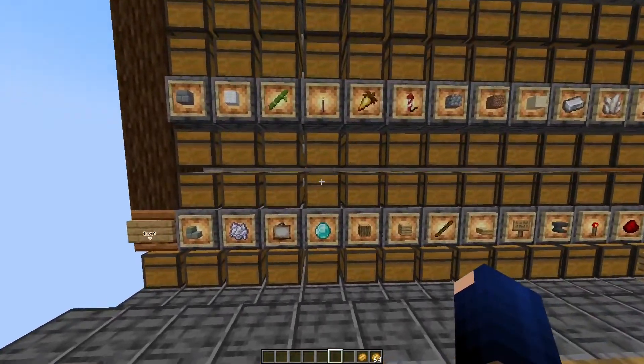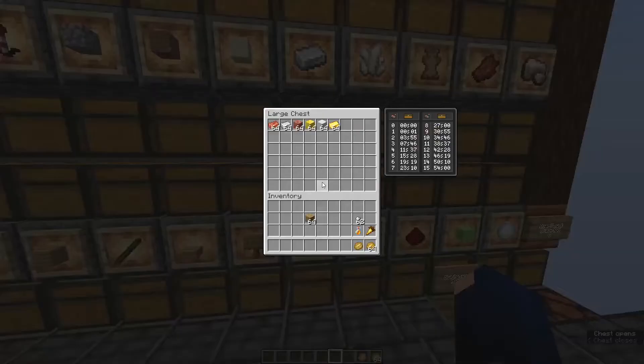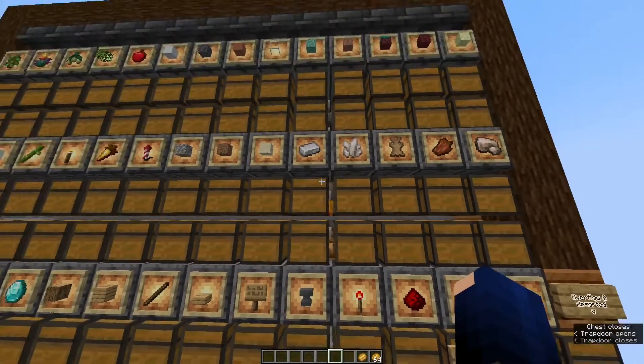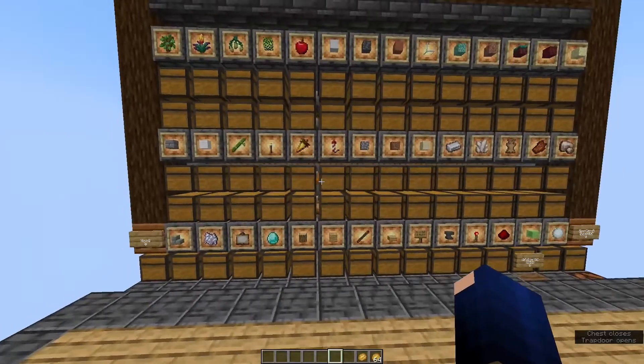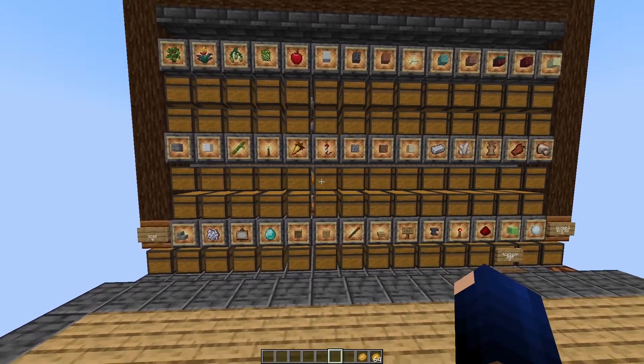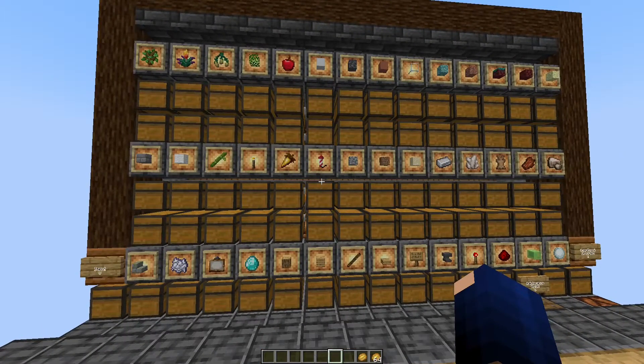Each of those categories is able to hold different item types. For example, here we collected all the light blocks, or here we have gold, copper, and iron. This way you are able to have a system — or a module, I should say — that can handle a lot of different item types.